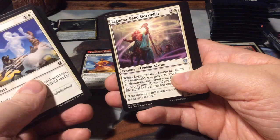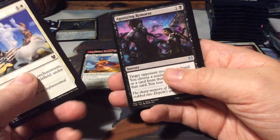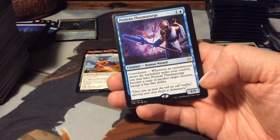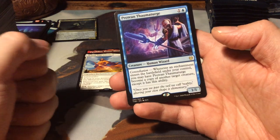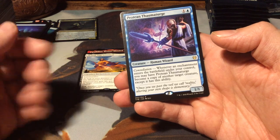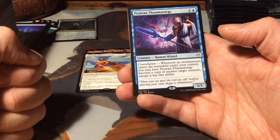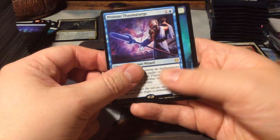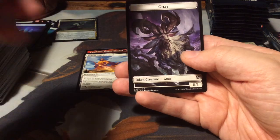Clothis Design. Lagona Band Storyteller, Agonizing Remorse. And as a rare, a Protean Thaumaturge - for 2, a 1/1 with constellation. Whenever an enchantment enters the battlefield under your control, you may have Protean Thaumaturge become a copy of another target creature, except it has no ability. A Forest and a Goat token.